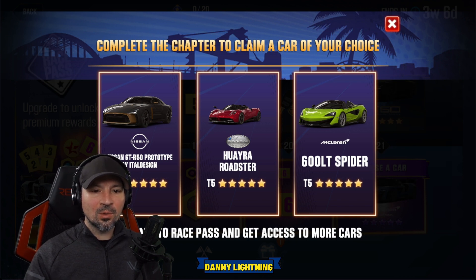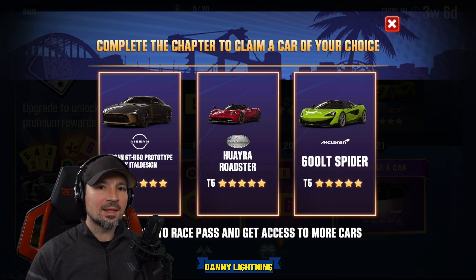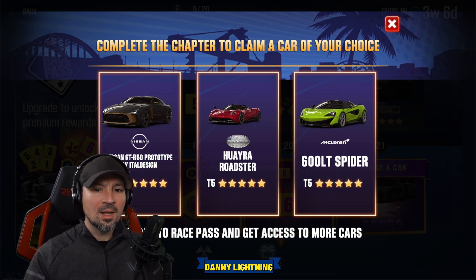Nissans are easy to get parts for. McLarens are easy to get parts for. The Wyre Roadster is a little harder to get parts for — Paganis are not super easy to get parts for. So that's something you might want to think about when choosing the car. Let's go ahead and look at the paid tier and see which cars are available.